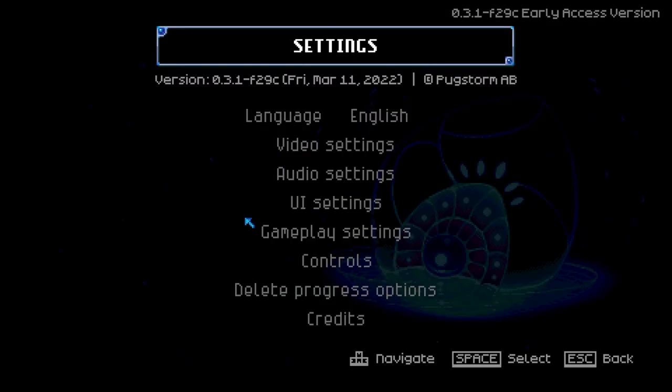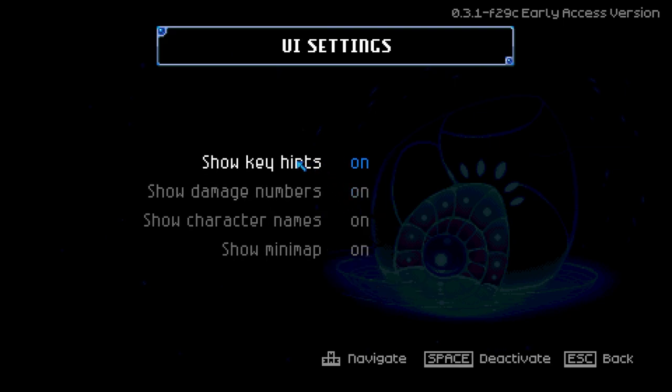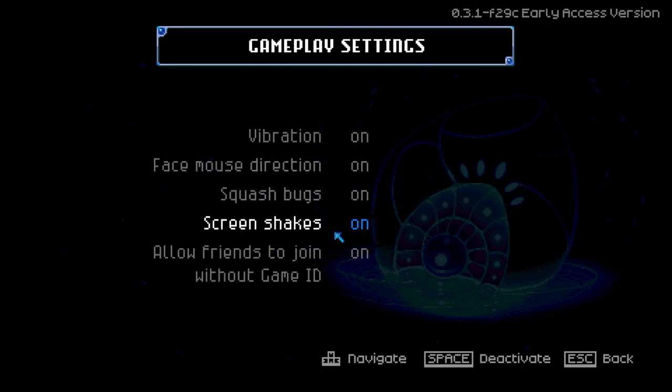Let's get into the guide. First, we're going to talk about game settings. The two main areas to focus on initially are the game settings and the UI settings. UI settings let you control what's visible on your HUD — I'd suggest early players leave all of this on. For gameplay settings, I'd recommend you don't allow friends to join without the game ID, so only people you've allowed can join. You can also toggle vibration and camera shaking from this menu.